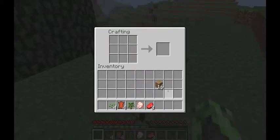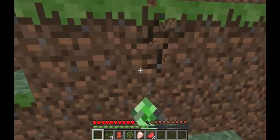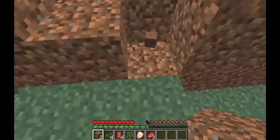Now you want to make some sticks — about 12 of them. Sticks are basically the handle for everything. Make a couple of batches and you've got 12 sticks. Now we can make a pickaxe. A pickaxe lets you break almost anything you want, except bedrock which is all the way at the bottom. You can see stone up there — we can mine that.